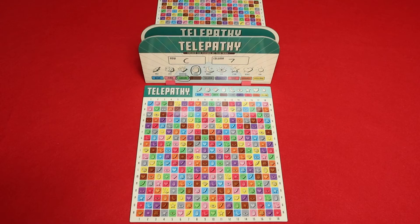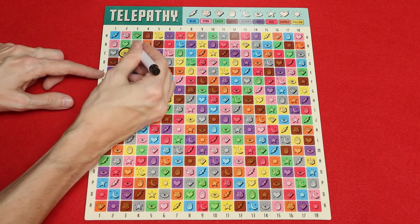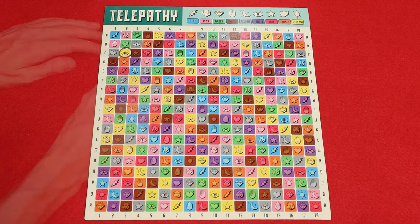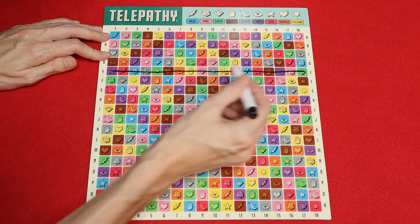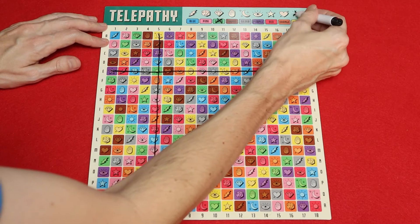After you make a guess and your opponent responds, you mark your game board. If your opponent says yes, then you circle the square that you guessed. If your opponent says no, then you cross off the entire row and column as well as the color and symbol at the top of your game board.